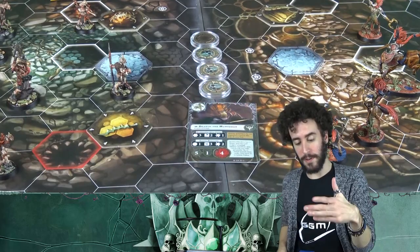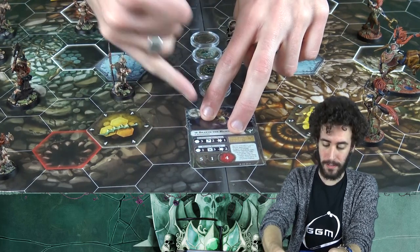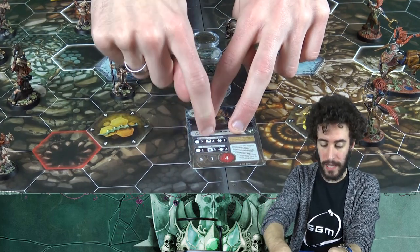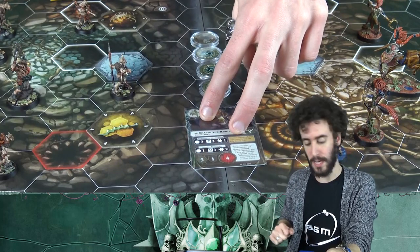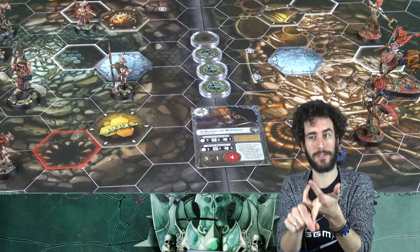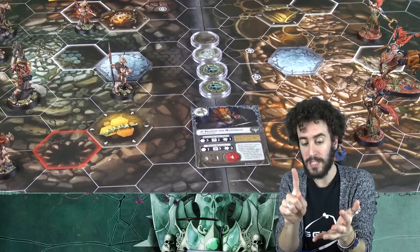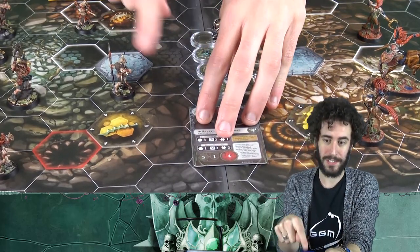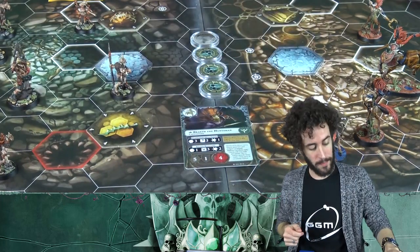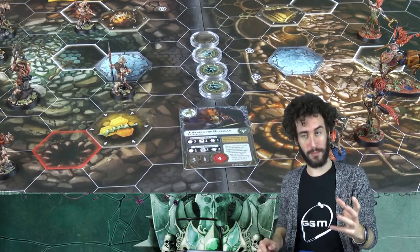Or you can perform an attack. The attack card shows: the first hexagon is the range, the second is the number of attack dice, and the third is the damage. You can also perform a charge, which combines movement and an attack action. Additionally, you can put a warrior on guard, meaning not only the symbol on their card counts, but also dodge and skids count as successes.